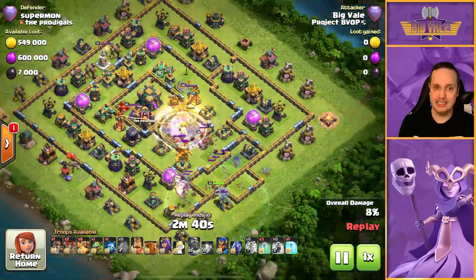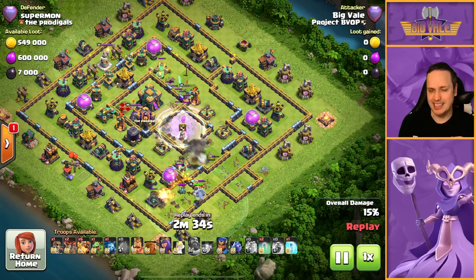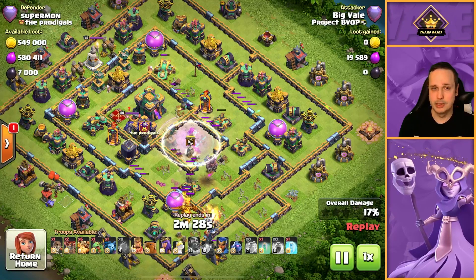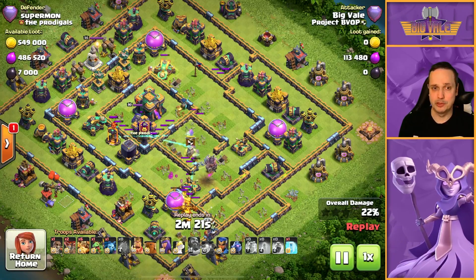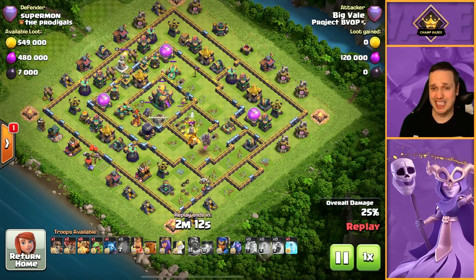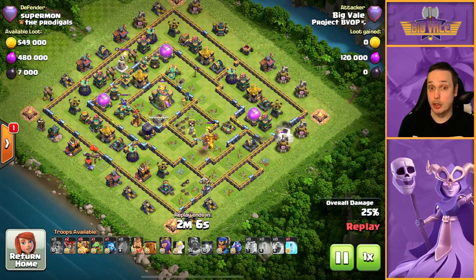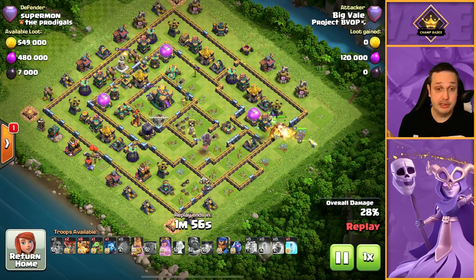This first attack is on an interesting base — kind of like a ring base, but not exactly. This one kind of fell flat on its face right at the start, because what I was trying to do was get that Town Hall down with the Super Archers. Unfortunately, there was way too much HP in the way of the Town Hall, so the Clan Castle soaked up the last of those Super Archer hits. Weirdly, this guy's got a Super Dragon in his CC, which I'm not sure what he was thinking. Super Dragons are the offensive meta — one Super Dragon isn't going to do too great against five or six Super Drags. Weird choice of CC.